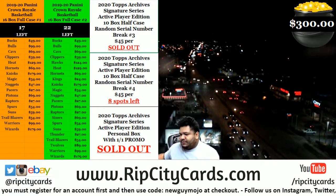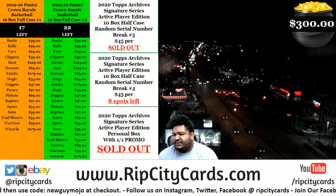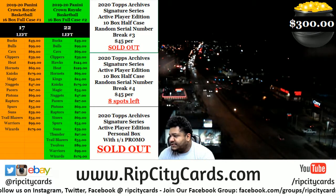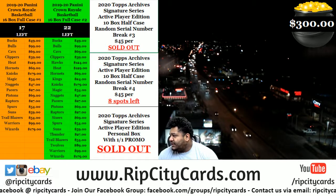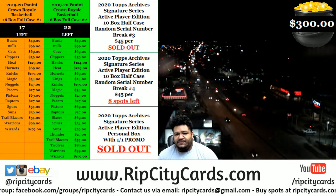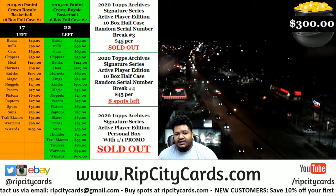What's up everyone, it's your boy Carver Moses. We're going to do our 2020 Archives Signature Series Active Player Edition, 10-box half-case random serial number break number three. Everyone's going to get a number from zero to nine. We'll assign all the numbers randomly using random.org. Any redemptions we pull automatically go to the zero spot — that's always how we've done things and that's how we will always continue to do.